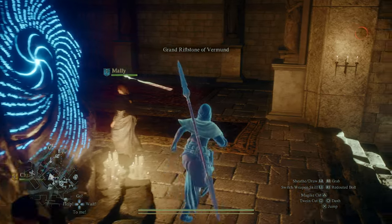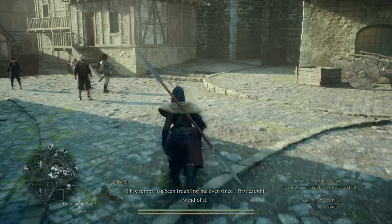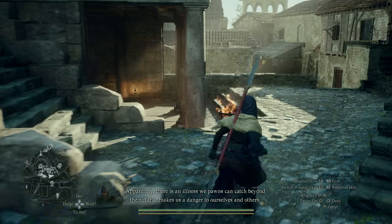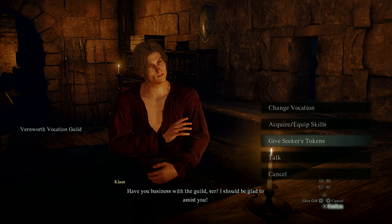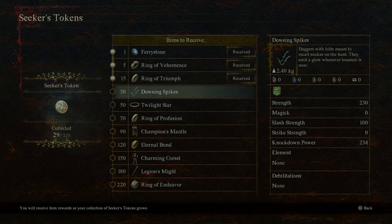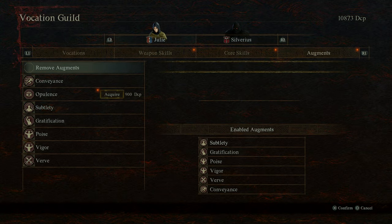Some of these things I feel like you all want to see. We're going to go take a look at our skills — we've gone up two vocation ranks since we last checked in. We also have a couple of Seeker's Tokens, which probably means we're gonna get those daggers finally. Not yet — one more to get the Dowsing Spikes, which glow — really cool. New augments: Opulence increases gold obtained when acquiring gold pouches. That's important, let's purchase that.